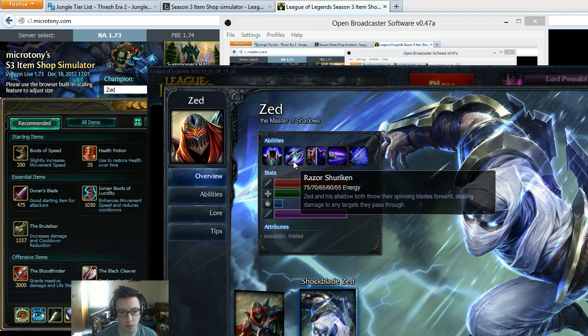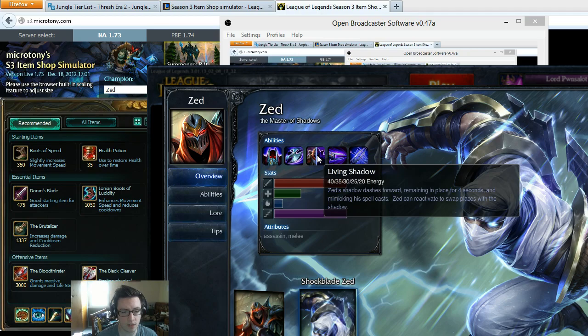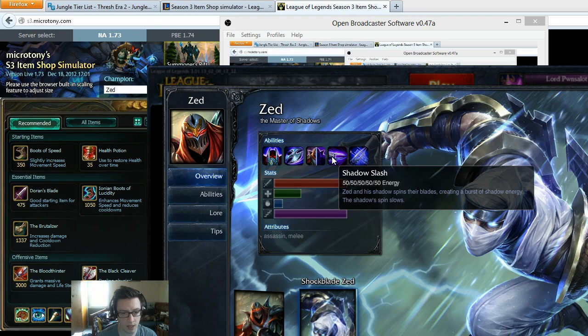Zed and his shadow both throw their spinning blades forward, dealing damage to any targets they pass through. The energy cost with this move gets lower as you upgrade it. Living Shadow — Zed's shadow dashes forward, remaining in place for 4 seconds and mimicking his spells. Zed can reactivate to swap places with the shadow.